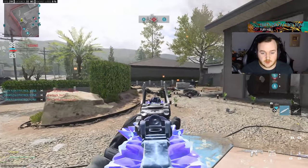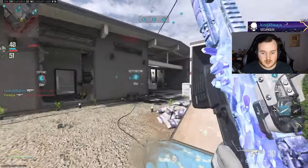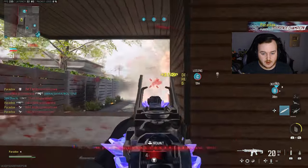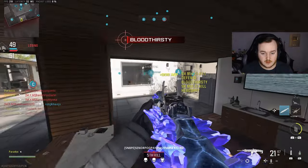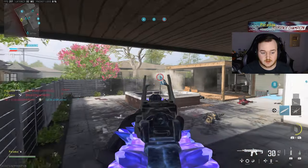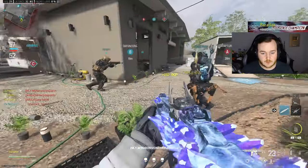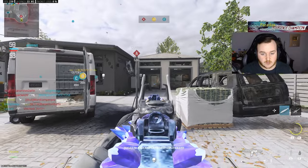Swarm should go crazy. I want them to still attempt to grab it, but swarm should do good on this map. Let me stay at the gazebo and cook over here. They grabbed C — and they're grabbing it again. Teammates, quit shooting at each other. You should not be shooting at each other.